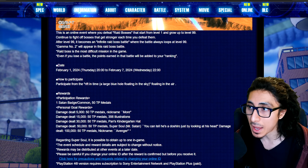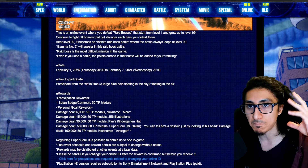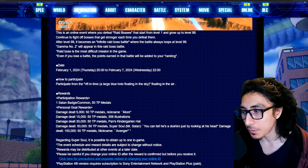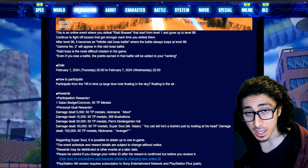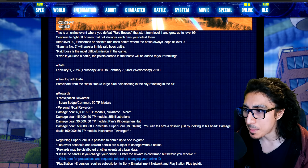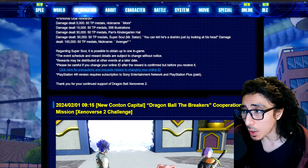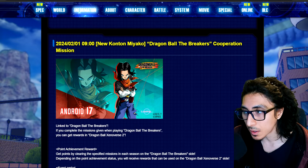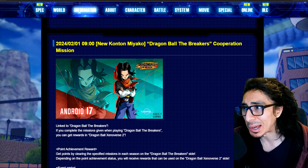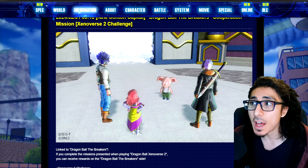The notable rewards include Pan's kindergarten hat. The Gamma 1 raid gave her full costume a couple weeks ago, so this will complete the set — just her little green school hat with the bowl cut hair. Illustration 356 is a Dabura cookie artwork, which I believe they gave out before. There's also the Mr. Satan super soul — just get 50k damage minimum and you'll be good. The Breakers collab also has their Android 17 artwork back, though I'm not sure if it's new.